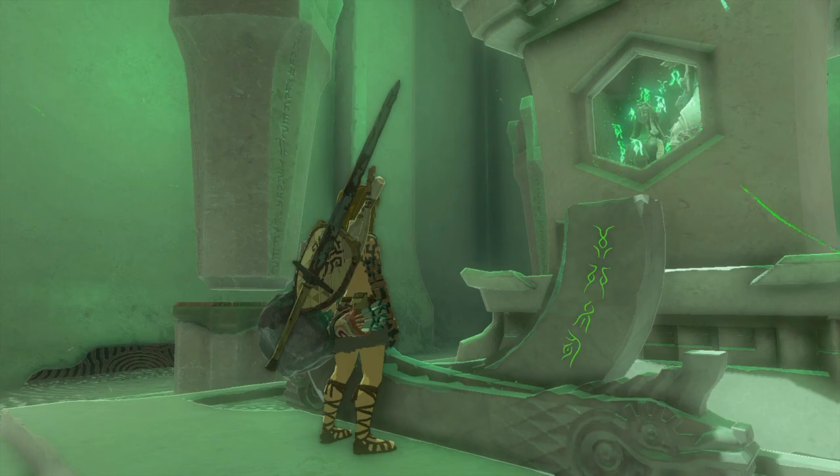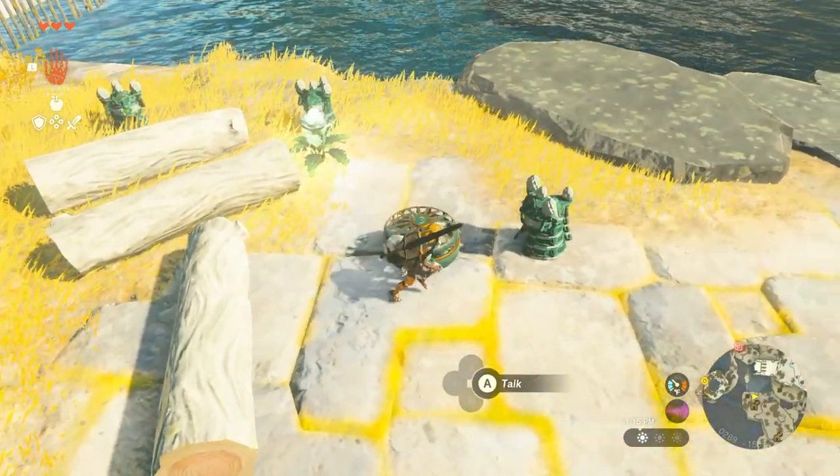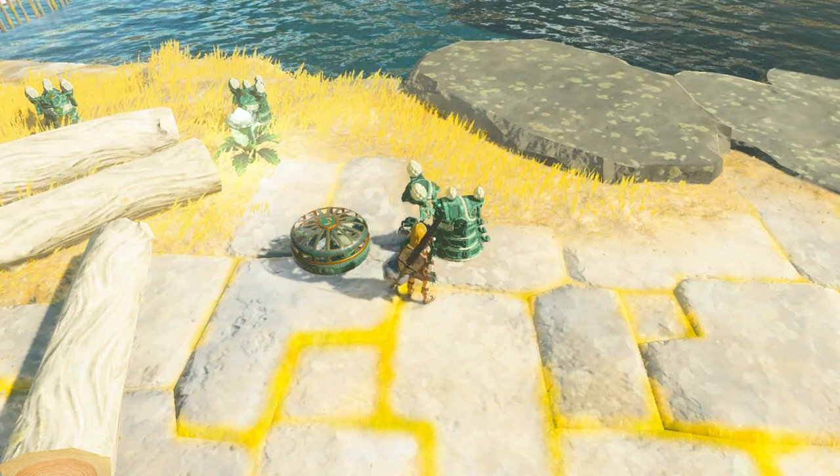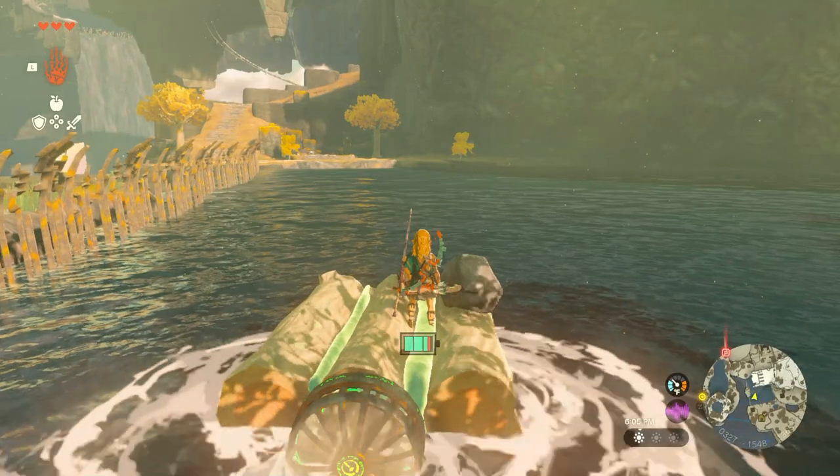After finishing the shrine, you'll want to progress along the path which will lead you into a cave. At the end of the cave, you'll find some builder constructs. Now what you'll want to do is head to the right and make a boat like this to get across.